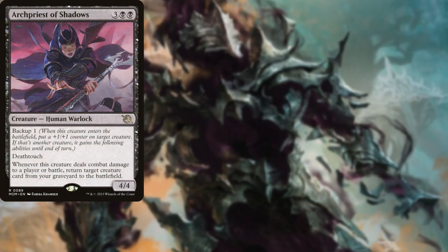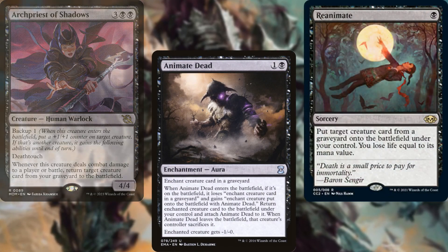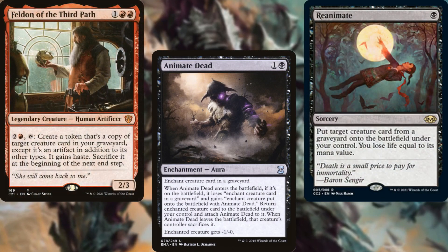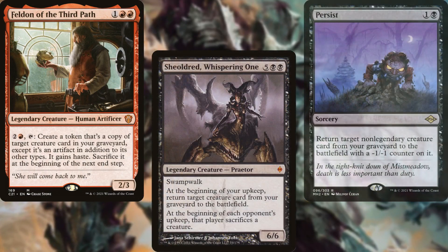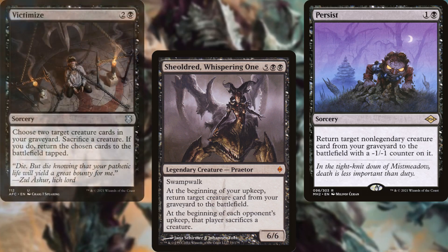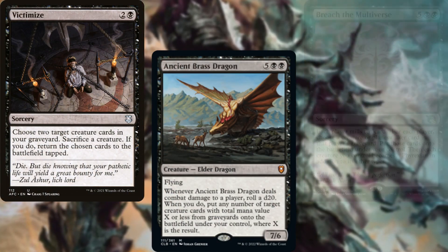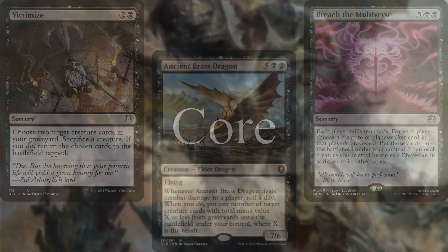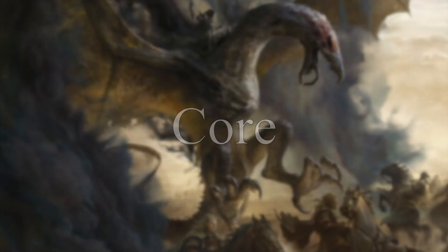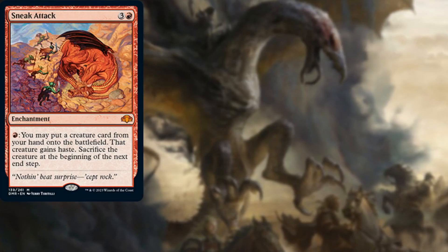Archpriest of Shadows, Animate Dead, Reanimate, Feldon of the Third Path, Sire of Stagnation — the Whispering One, Persist, Victimize, Ancient Brass Dragon, and Breach the Multiverse serve as additional reanimation effects alongside our commander. Sneak Attack gives us the benefit of attacking with a big creature cheaply and then letting them go to the graveyard so they can be reanimated later on.